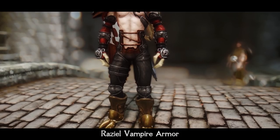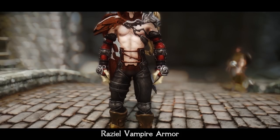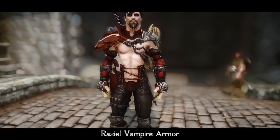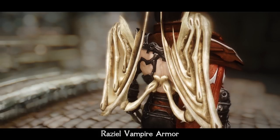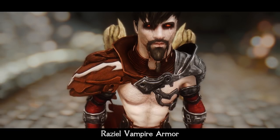Raziel Vampire Armor is a pretty unique-looking gothic armor set with a pair of bone wings, inspired by the Legacy of Kain Soul Reaver PlayStation 1 video game. It has two types of sets – light and clothing – for different playstyles. The design is original, giving you a gothic and berserk-like look at the same time.